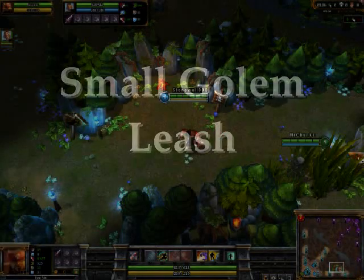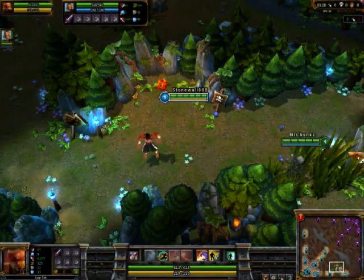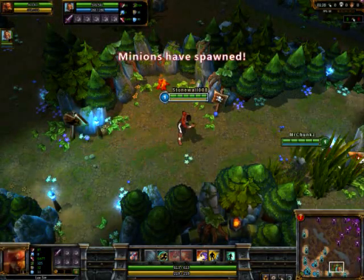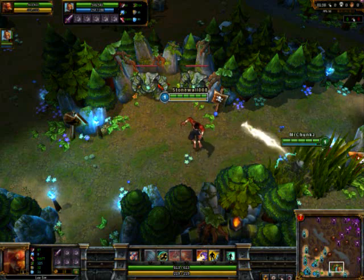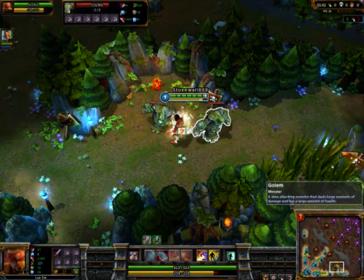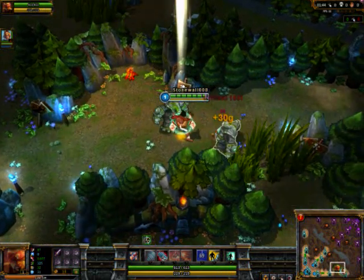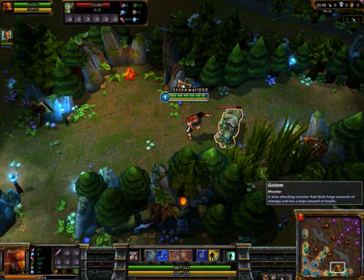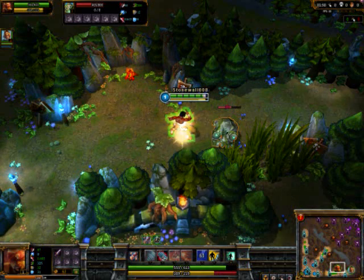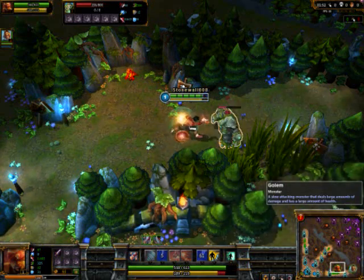The next leash is not really a big deal — it's kind of just nice to have. It involves top lane or bottom lane, depending on what side you start, just shooting your small golems once, because most champions that start at small golems will annihilate them anyway. In this case I get free hits without taking any damage. I probably didn't even need a leash, but it's a nice option to know about.